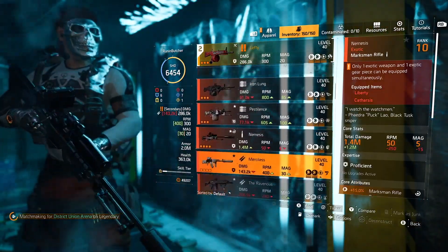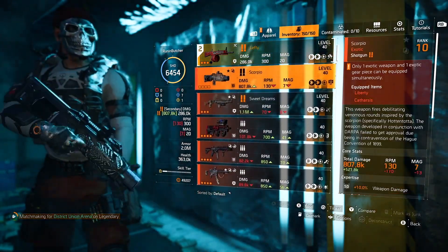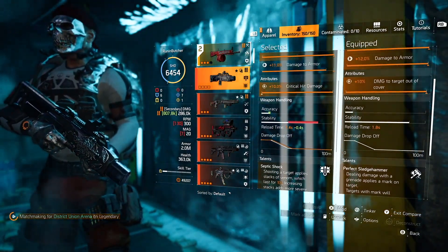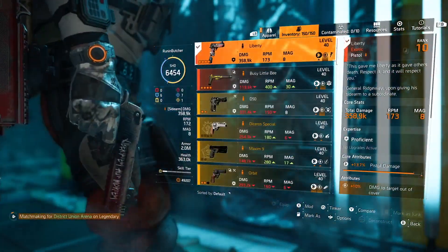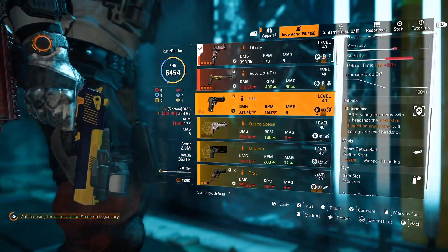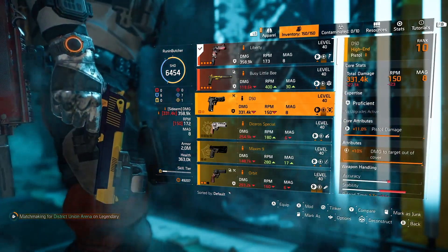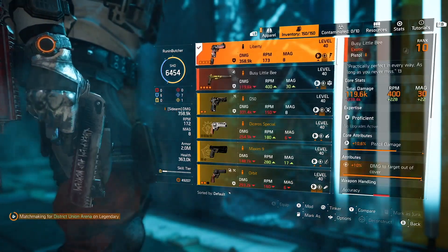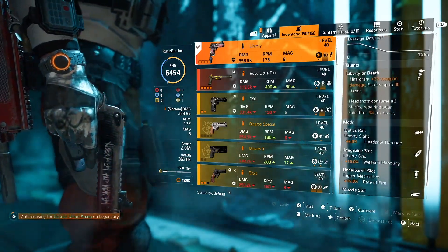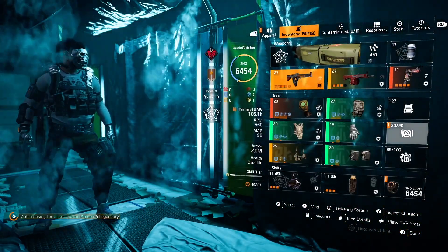So two ways how to use this build. One is with the Bulwark shield and Liberty pistol — Liberty pistol will give you tons of DPS, and with full stacks you can make a headshot and boom, you will fully repair your shield. Second option is to play with the normal shield and use the Scorpio shotgun — Scorpio shotgun will apply debuffs and boost your DPS output as well. Really good option. If you use the Scorpio shotgun, then use the D50 in your pistol slot, one of the hardest hitting pistols.